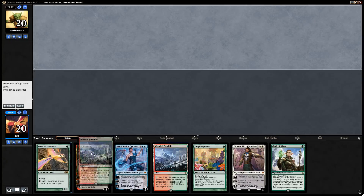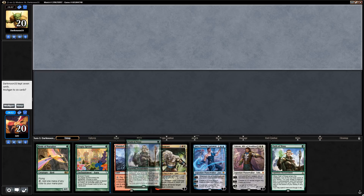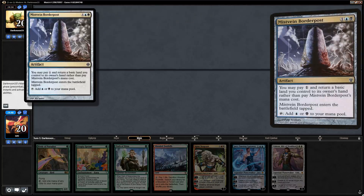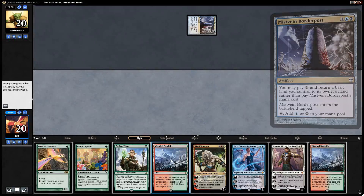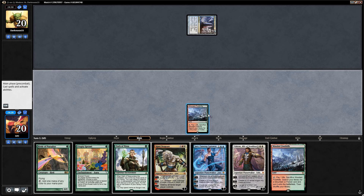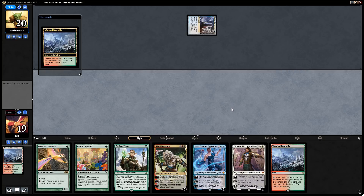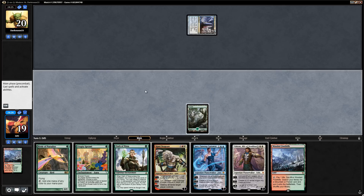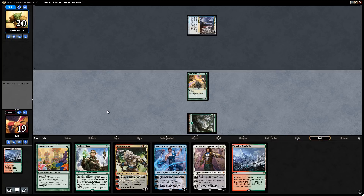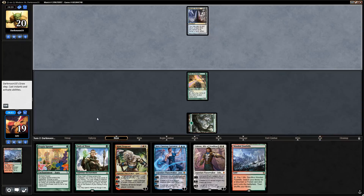We're on the draw with a land-light hand but have Utopia Sprawl, Birds of Paradise, and Oath of Nissa to potentially find a land. We keep. Opponent plays a Swamp into a Border Post. We fetch a basic Forest to avoid taking too much damage and play Birds of Paradise. Next turn we play Utopia Sprawl on the Forest and take advantage of the extra mana — almost like a mana creature with haste.